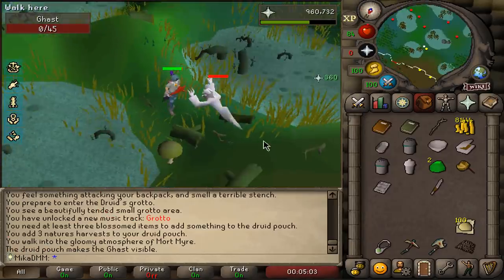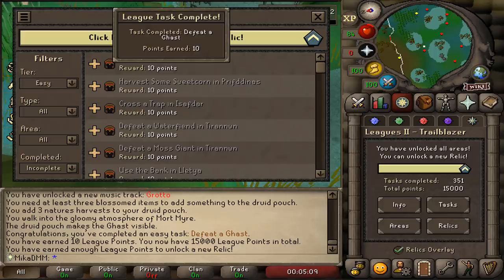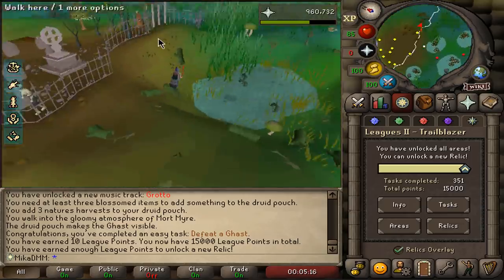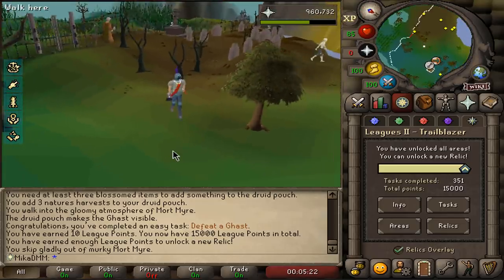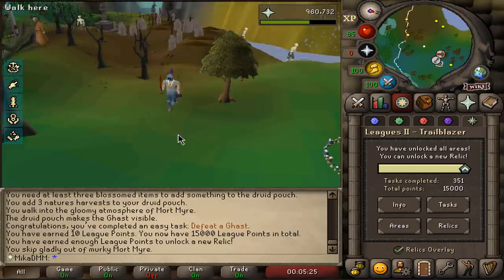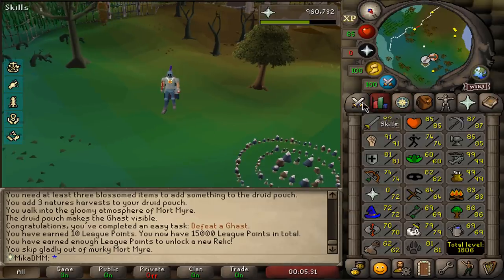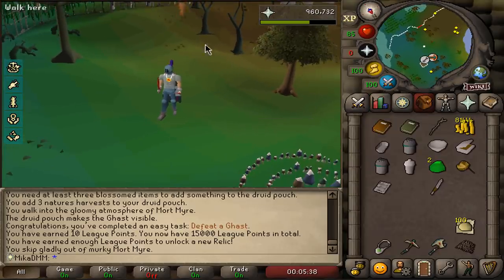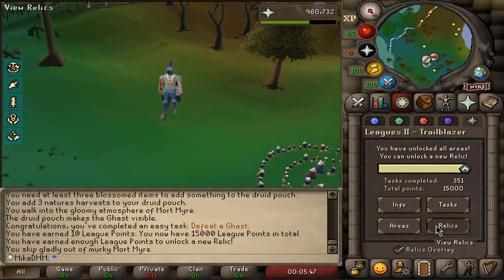Ladies and gentlemen, we have gone and done it — that was the last task we had to complete, and we can now unlock the final relic. I'm quickly going to leave the swamp just so we don't open it in here. We've gone and done it, and I am currently rank 5 on the high scores, for those wondering how far along I am in the competition. I am actually very much up there. The videos are always a little bit behind the actual progress. It is time, ladies and gentlemen, to open the relic screen.